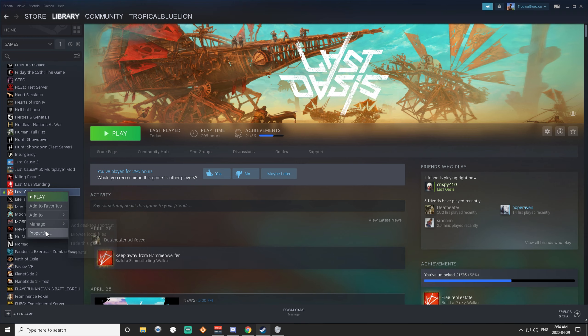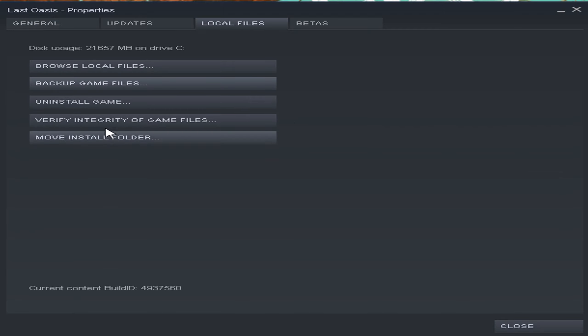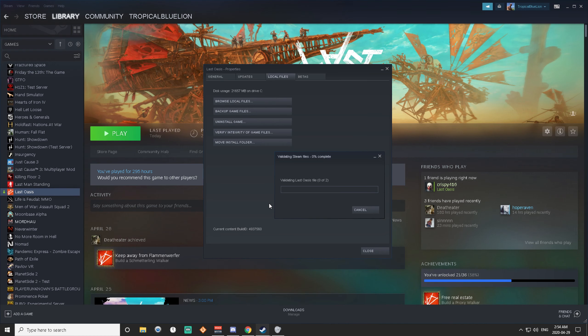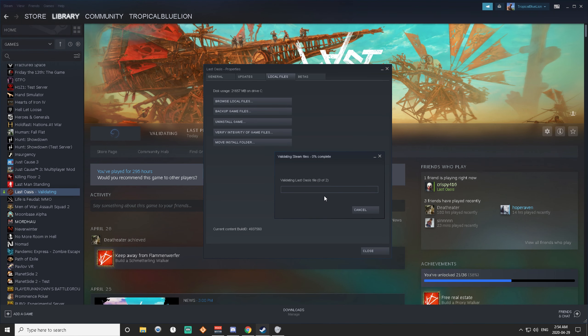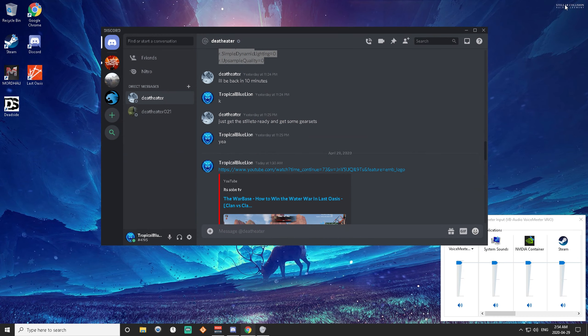I'm not going to delete it here because I want to keep it, but after you delete and save it will be empty. Then, to make sure there are no corrupt or missing files, you want to go to Steam, go to Library, then Last Oasis, right-click it, Properties, go to Local Files, and Verify Integrity of Game Files. Once this is finished, you're good and everything is back to normal.